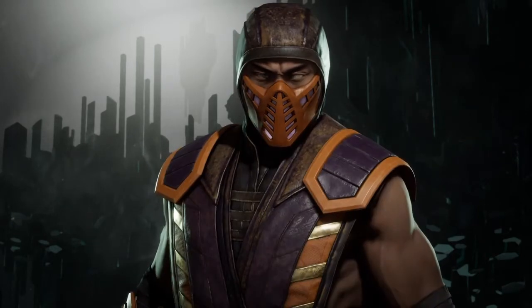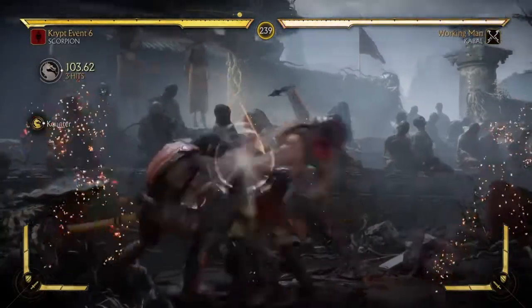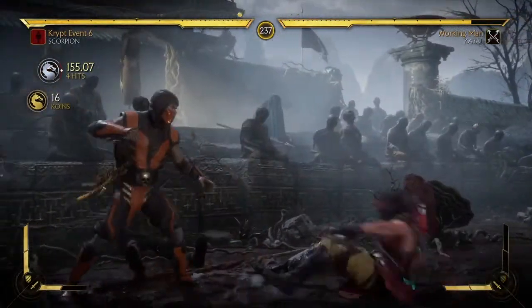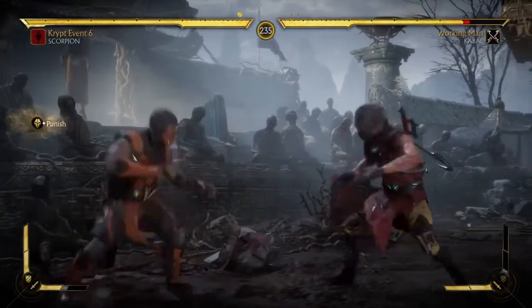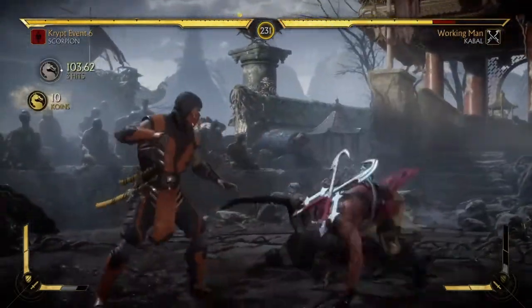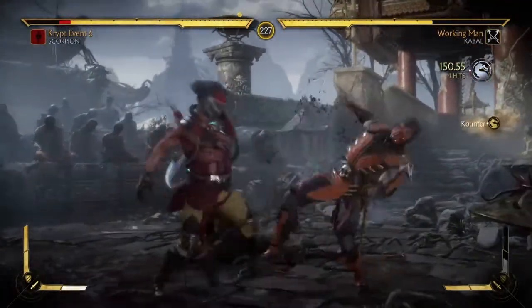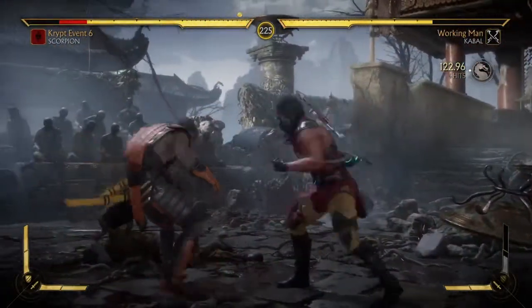Anyway, why does Scorpion not use his fire moves anymore? You ever notice that? It used to be fire versus ice, and now he's got three fire abilities that he's not even using in his tournament variations. I feel kind of cheated — Scorpion is not Scorpion anymore.